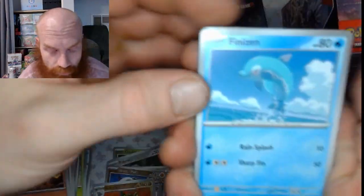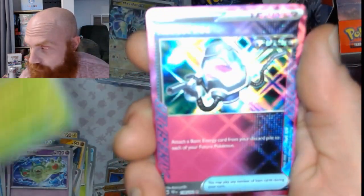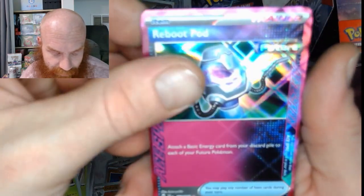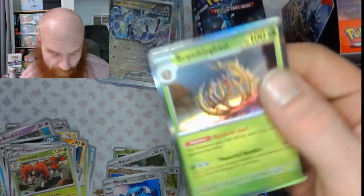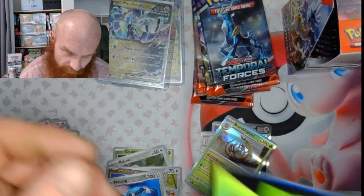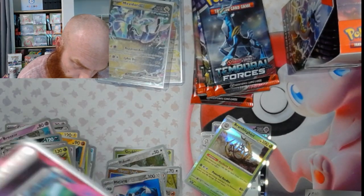Fire energy. Got a Finizen, a Bronzor, a Mightyena, Duosion, Reuniclus, a Mist Energy, a Surskit, Foofoo, a little Reboot Pod A-Spec, a Matang reverse, and Brimbleclaw hollow. Let's get it boys! That A-Spec — get it! That's a good hit right there baby. Picked up a little pinky. Can't even get it in the top loader. Geez!